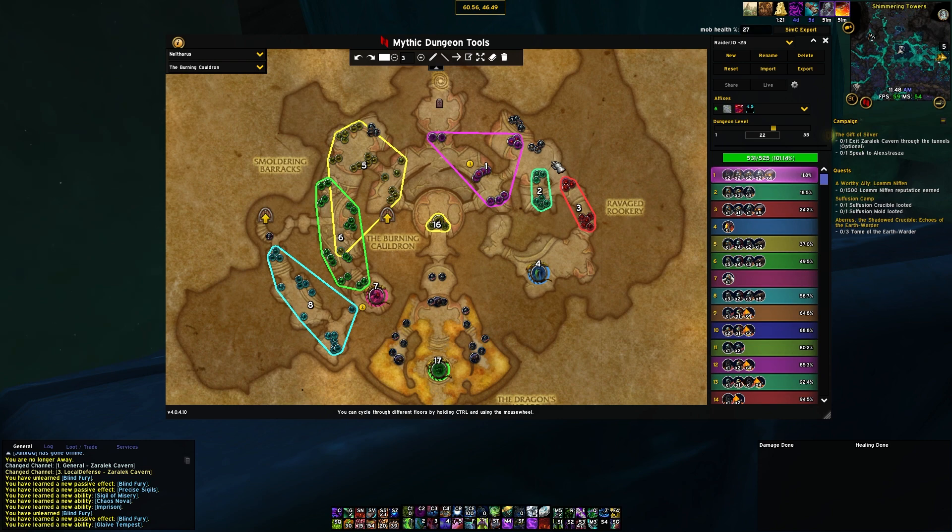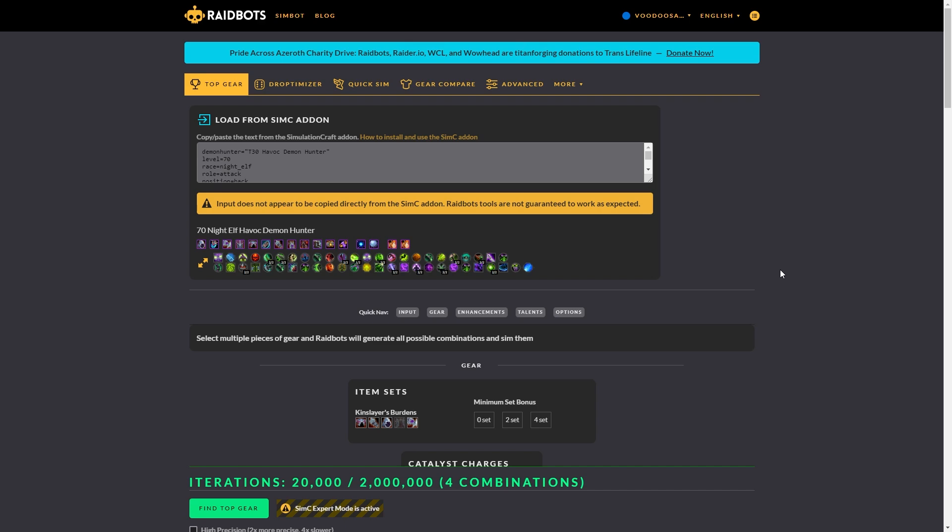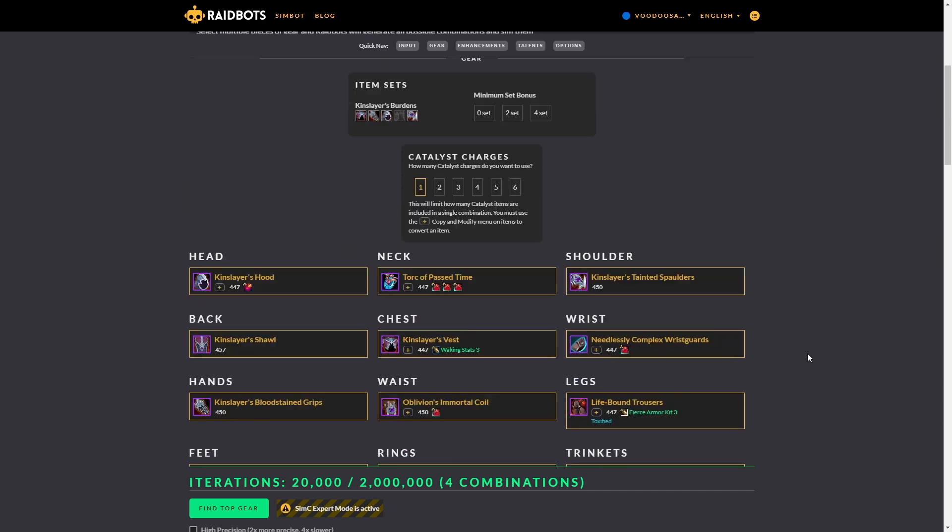Here's how to use the WeakAura yourself. Import your route in Mythic Dungeon Tools (MDT), set it to your keystone level, and set the correct affixes — either Fortified or Tyrannical — so it correctly calculates mob HP. Then do a SimC export, copy that string, and head over to Raidbots.